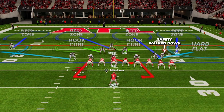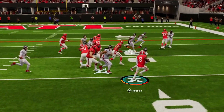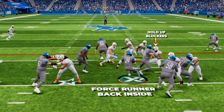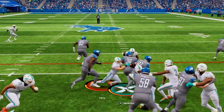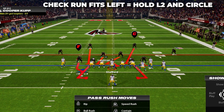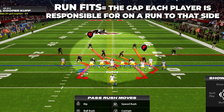That down safety is one of the keys to this run defense because he starts down on the outside on the strong or overloaded side, in perfect position to set the edge and blow up runs to the outside or hold up blockers and force the running back back inside to the rest of our help. The reason we want to be in Cover Four Drop for a run defense is because of its run fits. We already went over how to check our fits in our tip section, and here it will show us the gaps each player is responsible for on a run to that side.